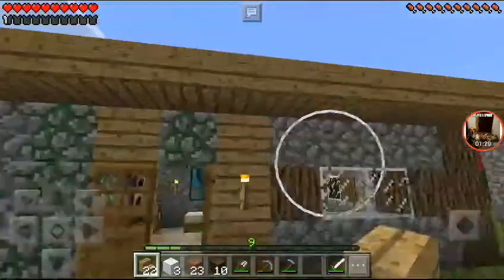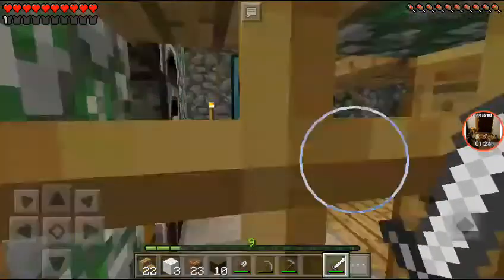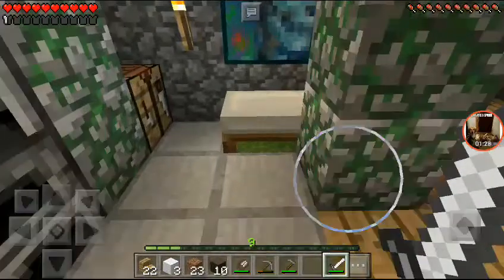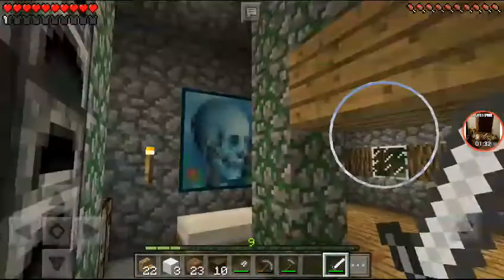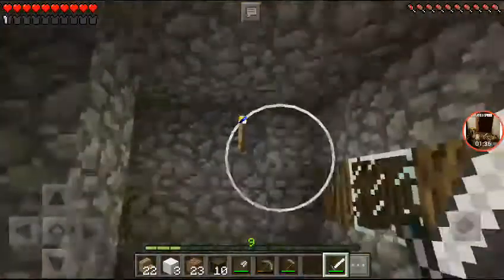This is my little house — it used to be a tiny little hut. In the beginning it was just this, and then I expanded it, and then when I got a lot of cobblestone I expanded it even more to this.